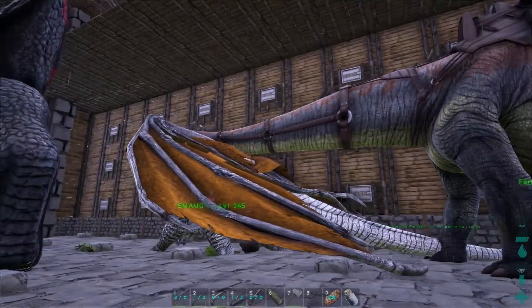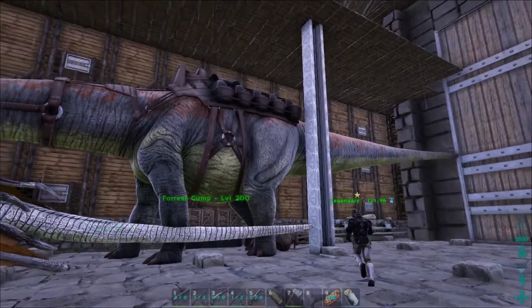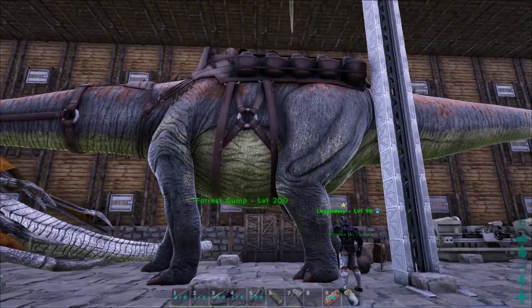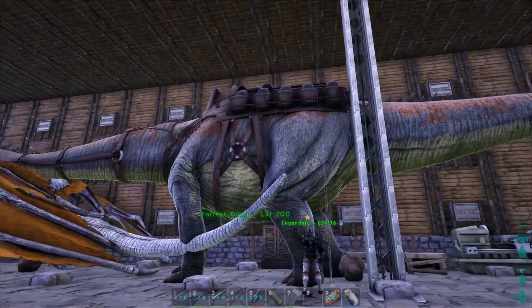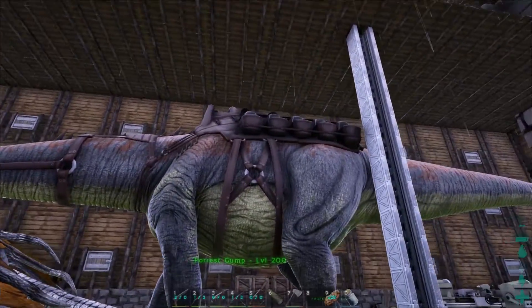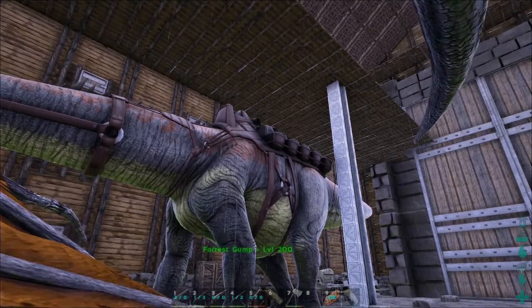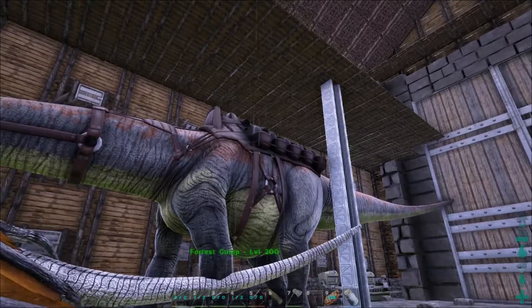Forrest Gump is pointed out - it's not a Bronto but a Diplodocus, the new dinosaur. It has a special saddle on top that actually seats 11 people including the driver - it's like a bus.